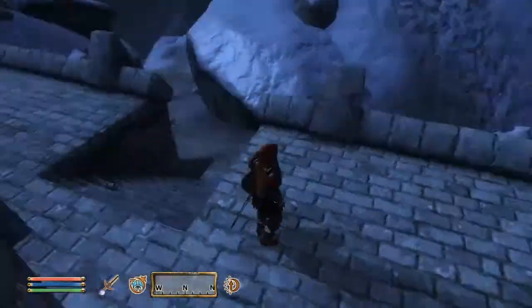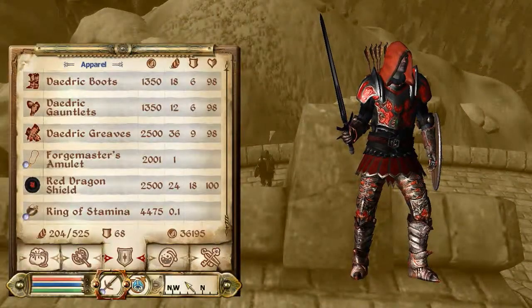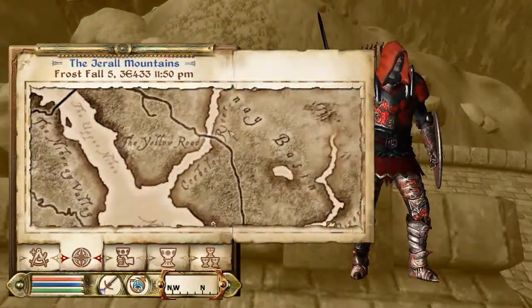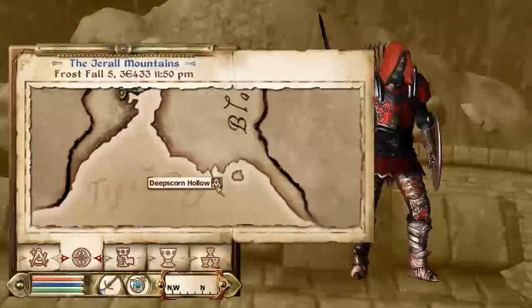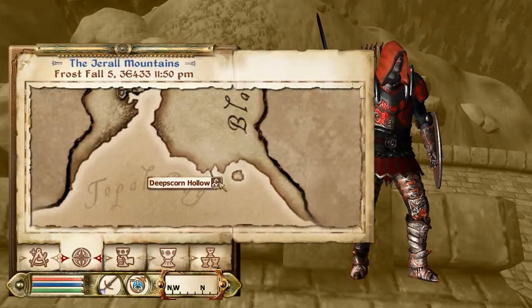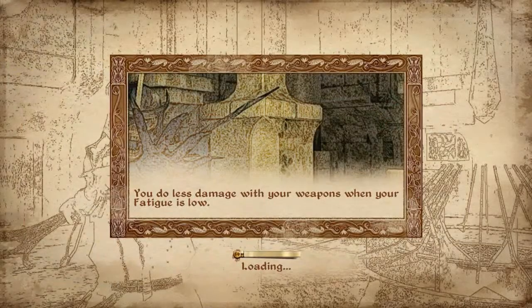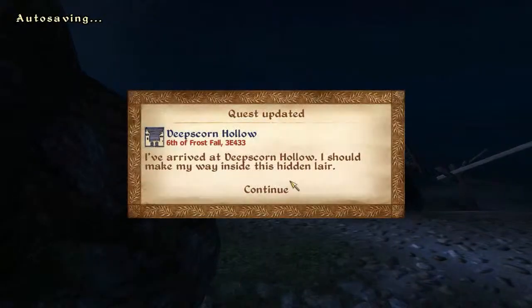If you're a PS3 user, you're not gonna have this DLC — it's called Deep Scorn Hollow. Deep Scorn Hollow is a vampire den, and inside there there's a stone that you can cure your vampire disease. Xbox users should have this — it's on the Game of the Year edition.